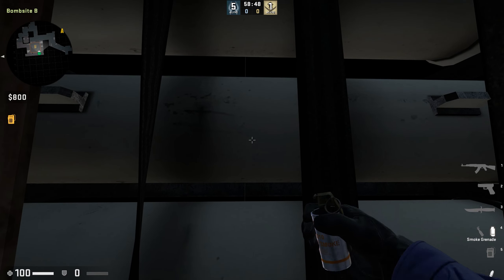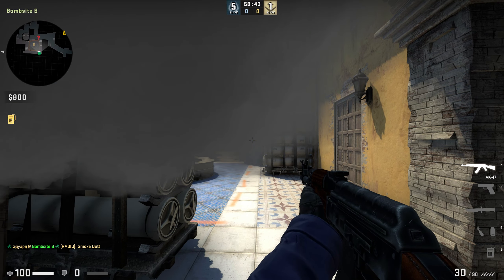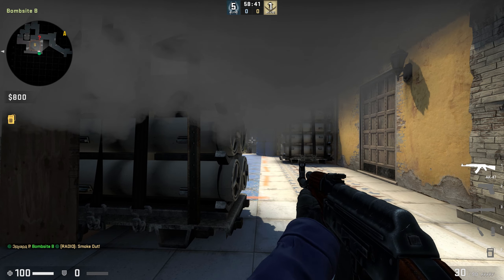Then simply right click, throw your smoke, and once your smoke is down, quad molotovs will be ineffective and useless. After dodging the molotovs, position yourself to the right and kill your enemies.